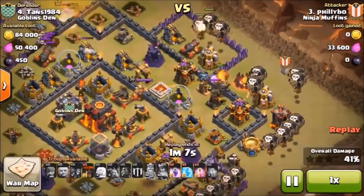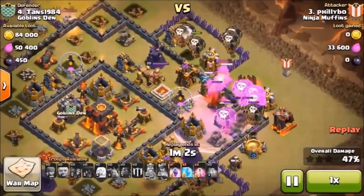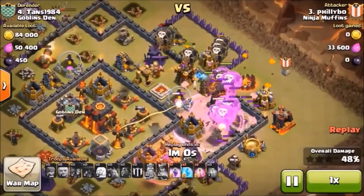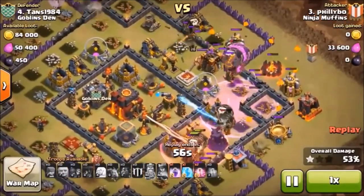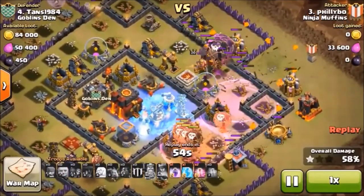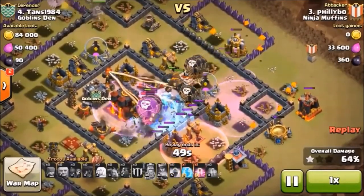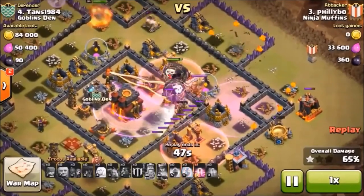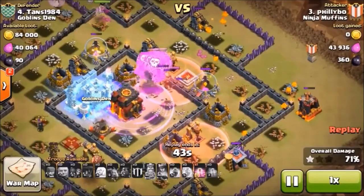I'm going to sprinkle some balloons behind this corner. At the moment I don't see a whole lot of air defense left except for that one Wizard Tower down to the south, and then we've got one X-Bow that's up, some Teslas — actually two X-Bows that are up. Still got one Lava Hound.